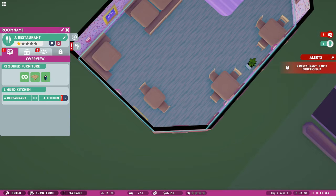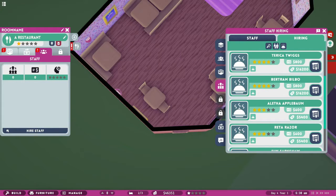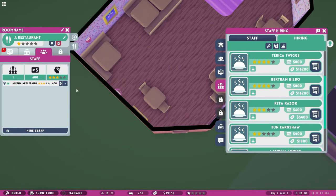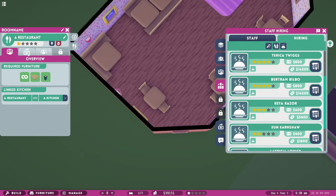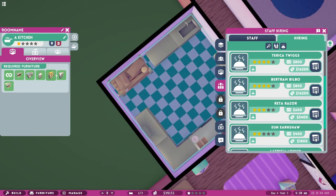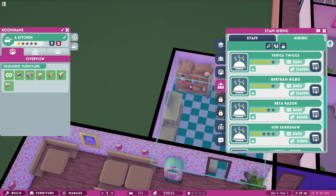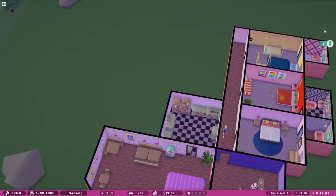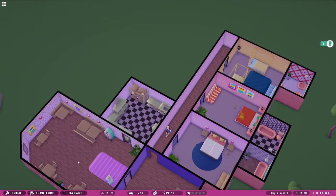It seems I just need to hire staff. Let's go with this chef - 600. And we need someone as a waiter - let's go with this one at 600. Are we okay now? I've got a kitchen. Did I have everything? You do need storage shelves - that's good to know. You don't need a bin though, that's interesting. So I've got staff for the kitchen and for the restaurant.